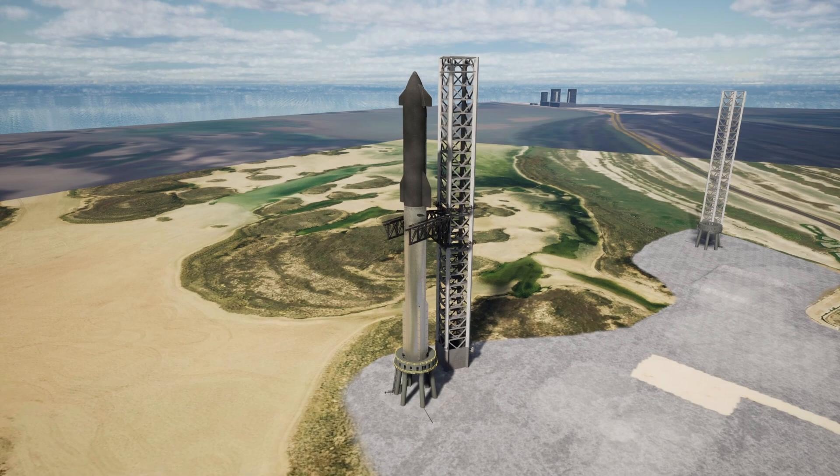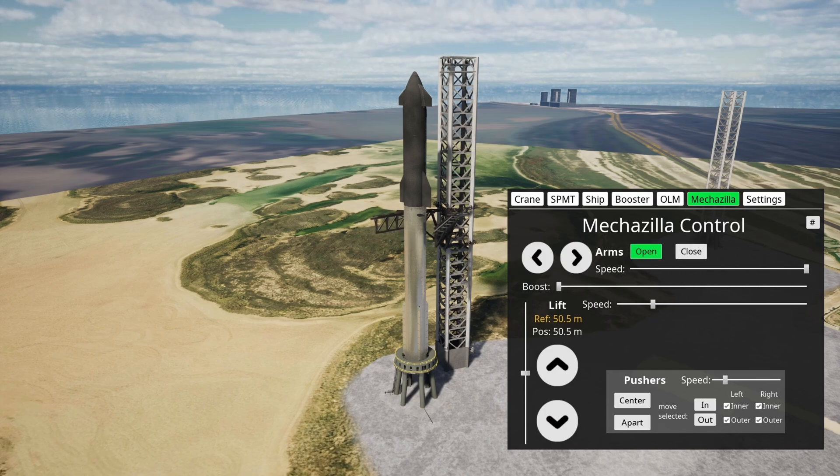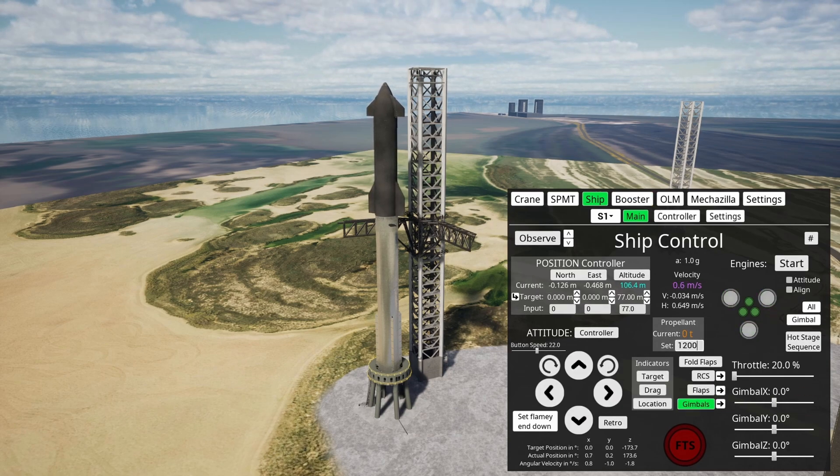Here we are at the launch pad. We have a fully stacked Starship Super Heavy rocket on the OLM. Let's see if we can fuel this thing up and launch it. First things first, the chopsticks are in the way, so we can just open them like this. You can use the chopsticks to stack the Super Heavy booster onto the OLM and then stack Starship on top of it. We press enter and we've loaded the Super Heavy booster with 3,400 tons of propellant. Same goes for the ship — there we go, 1,200 tons of propellant.